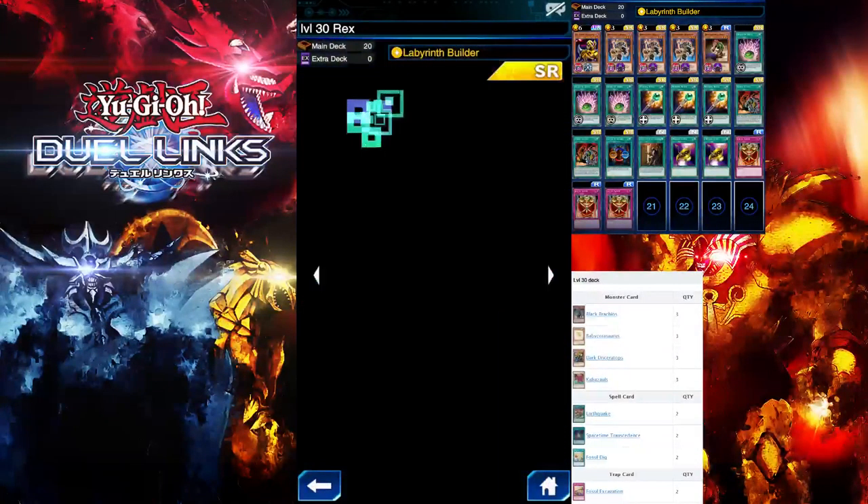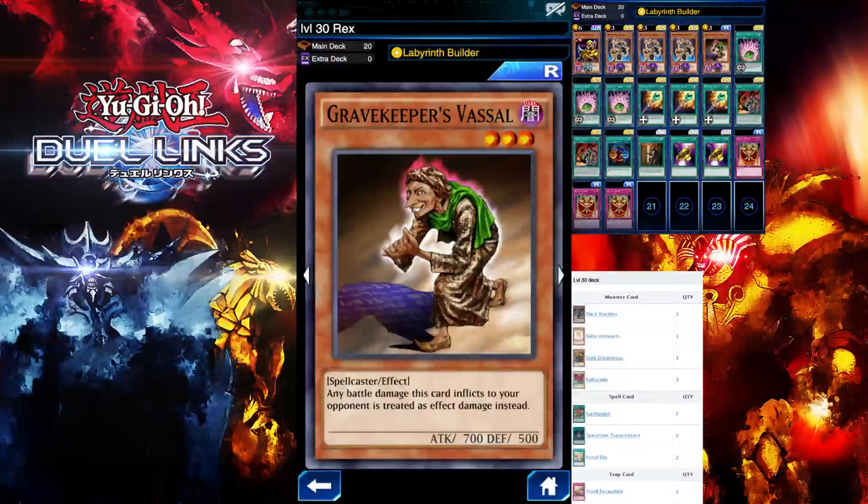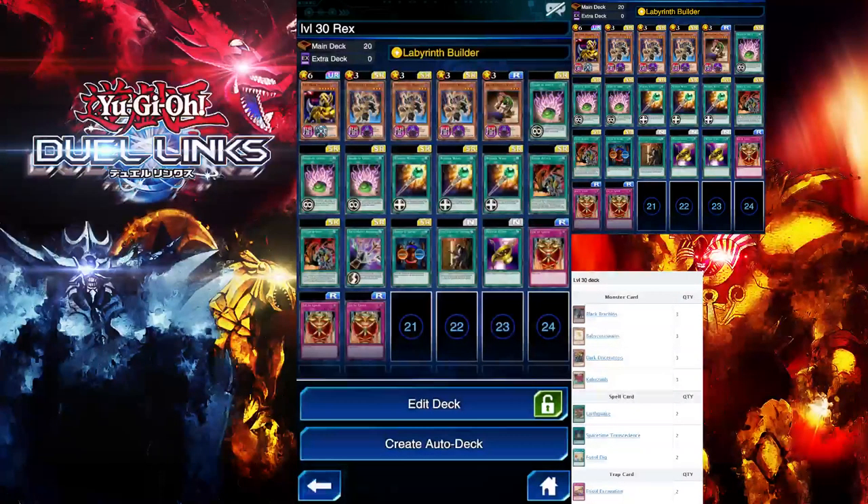Another card I'm running is Gravekeeper's Recruiter — this will help speed up the farming process tremendously. If you don't have it, Thunder Dragon should work. I'm running the Gravekeeper's Vessel method; if you don't have it, Primary Armor method should work. The reason I'm running Gravekeeper's Vessel is to get that 1K duel assessment for doing effect damage only.